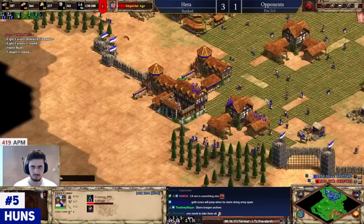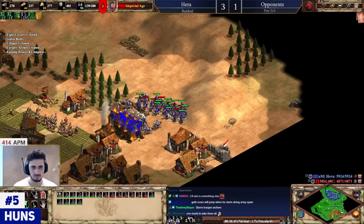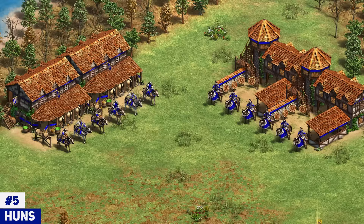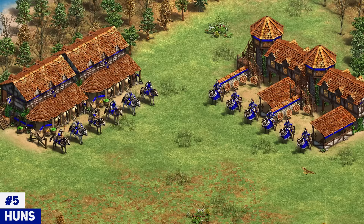The reason the civ is so easy to master is because its game plan is rather simple and quite effective: make as many cavalry units as possible, make as much army as possible, and attack your opponent to try to control the game that way. You're always playing with a lot of army — scouts, archers, cav archers, Hussar, Paladin, even Tarkan — all kinds of very flexible cavalry mobile units to control the map. Your cav archers being at a discount lets you really spam them up.